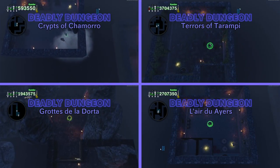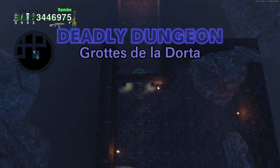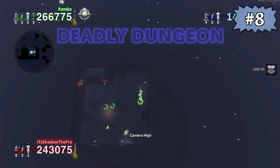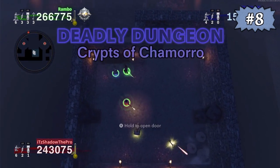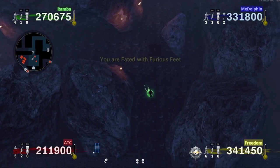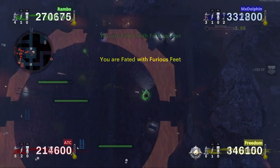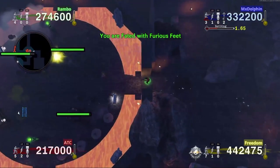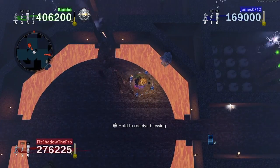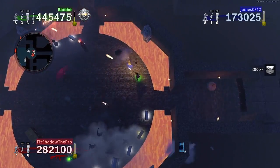While Margwas can be found in any of the four deadly dungeons, it is not possible to discover a dark crypt in the Grote de la Dorta dungeon specifically. If you manage to get two or more Margwas in a specific deadly dungeon, then they all will be guarding the same exact fate stone. For example, if there are two Margwas in your dungeon and the first stone you see is the fate of Furious Feet, then the second stone in that same dungeon will also be Furious Feet. There is actually a recent bug related to when you have multiple Margwas in a singular dungeon, where you can only obtain one of the fate stones sometimes.